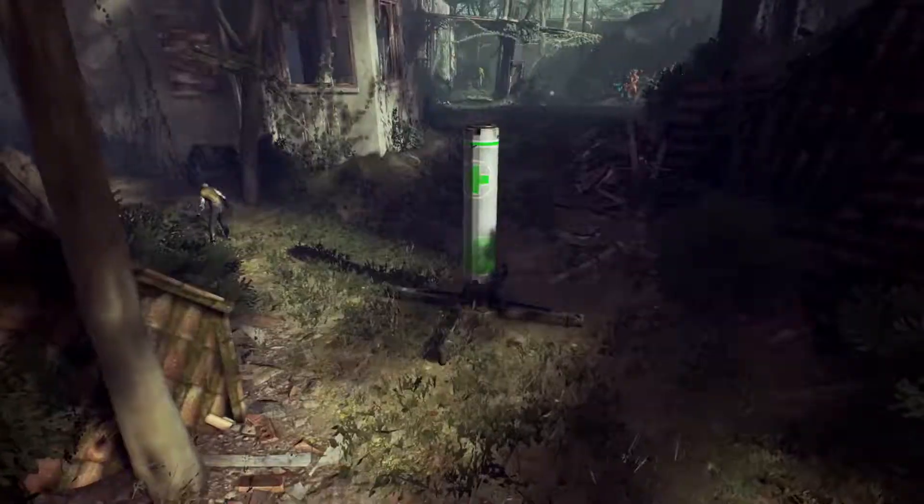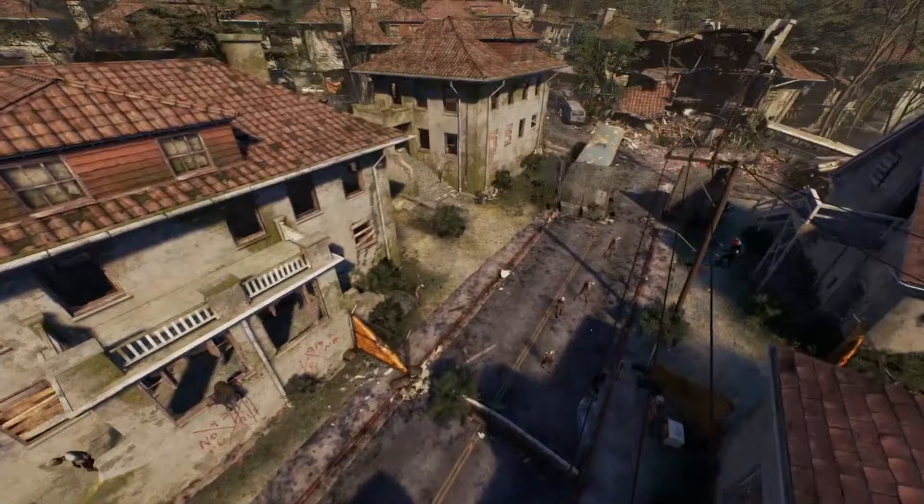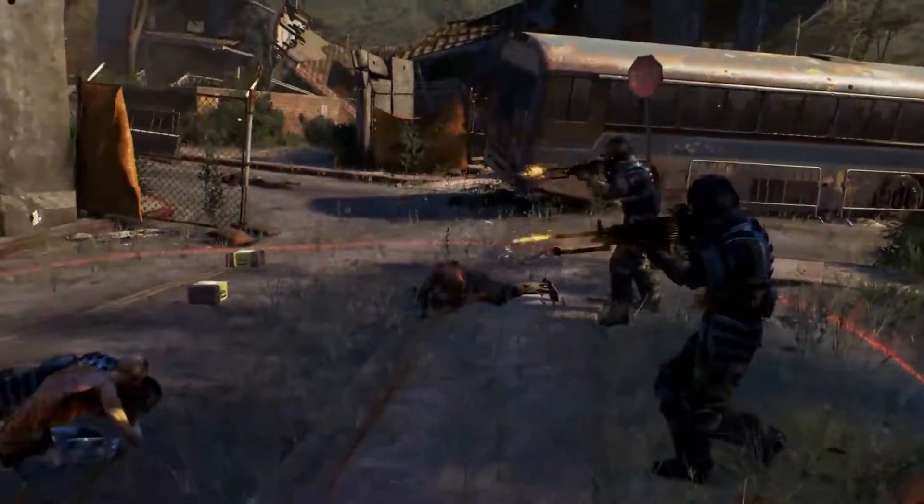In Attrition mode, it's a total situation — you get four bases, they get four bases. There's a crap ton of zombies in between, so use those zombies to blow the other guy's bases to hell.